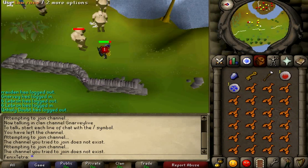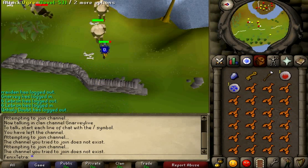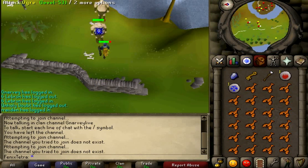You get 83 Slayer XP per kill and 239 Combat XP, as well as 78.9 Hit Points XP, which is amazing. You get amazing XP for killing these Ogres — I'm training my attack trying to get to 60 and these are really doing work for it.